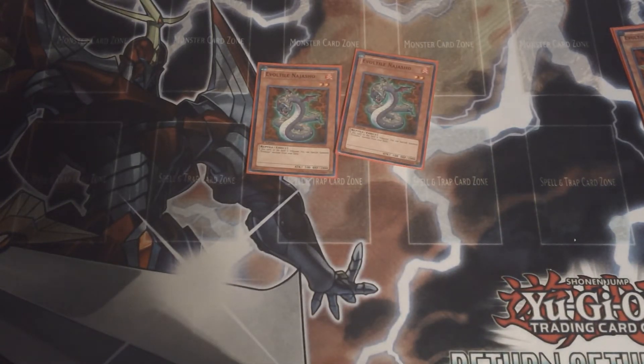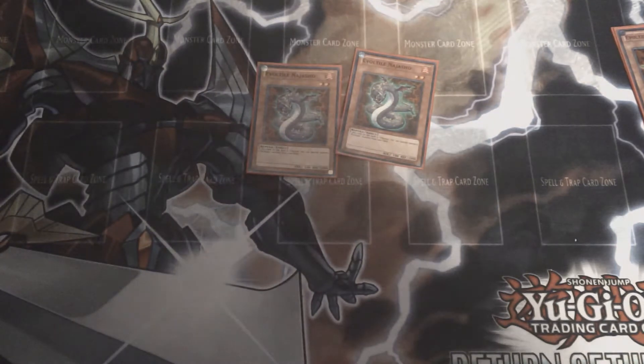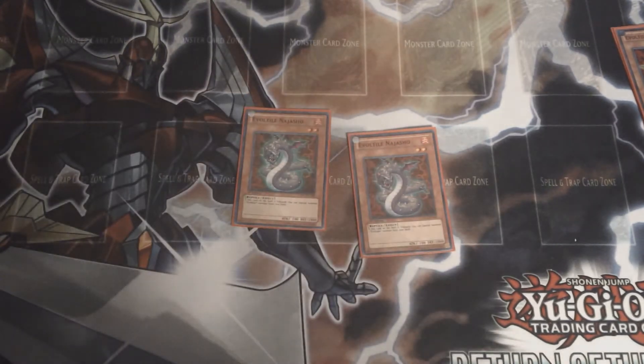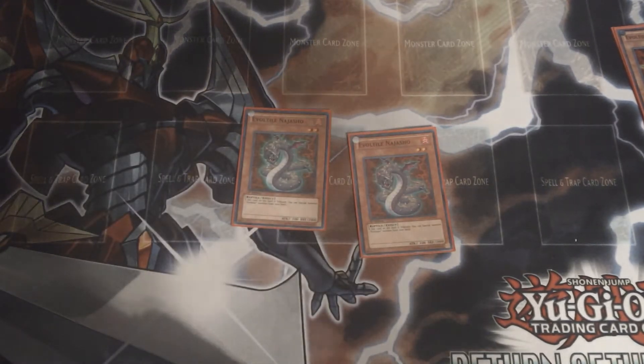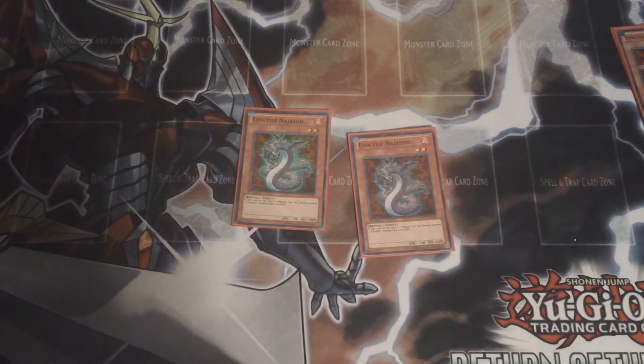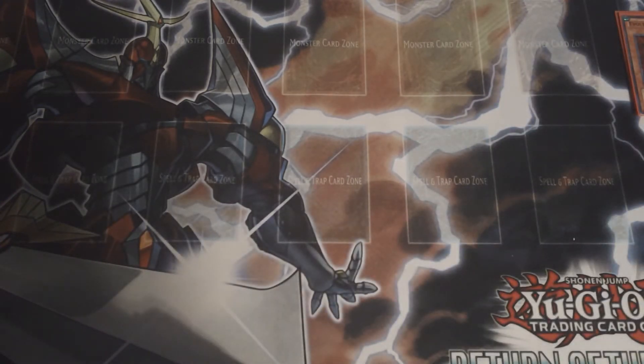Then the other Evil Tile guy — he has a little more defense than Westlow, 2000 defense, but he requires something to tribute him for his effect to activate. When he's tributed, you can summon an Evil Star from your deck, which leads to very explosive plays. That's it, only five Evil Tiles total — you don't need more because you can search them.